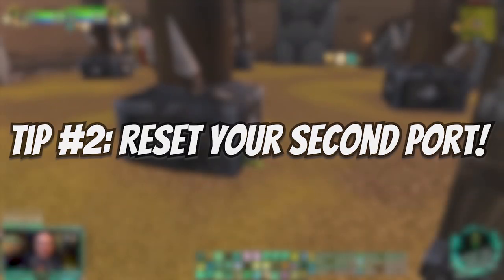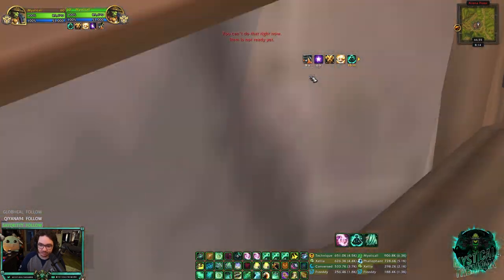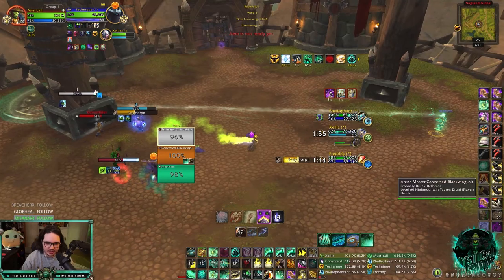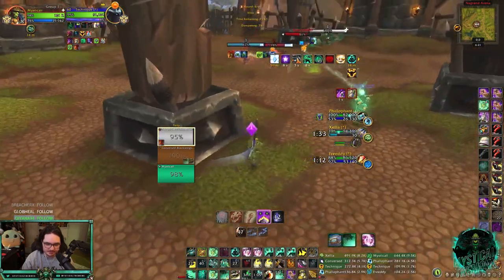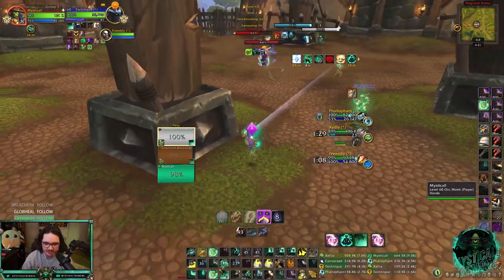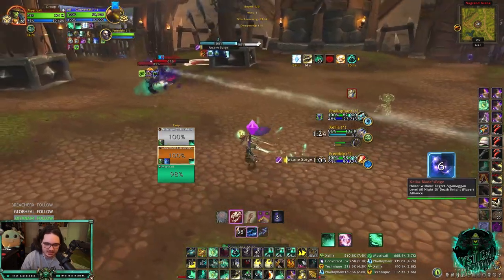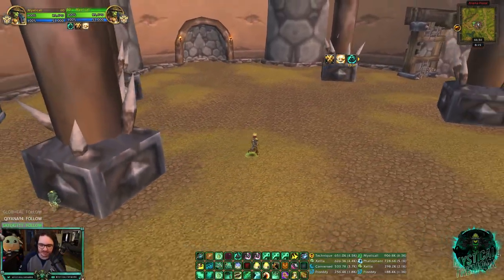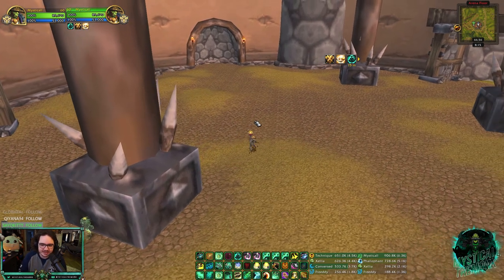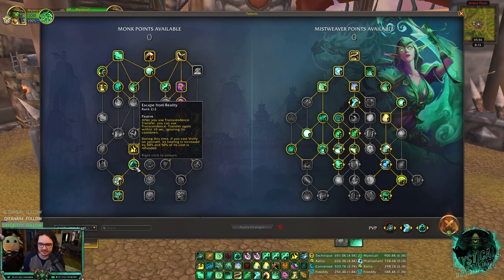Another neat trick: you can port, then reset your port and still kite away from it, then port back. I think that's going to be good versus casters. I did it the other day against Mage-Lock - I ported over to avoid CC, reset my port, went to heal, poked out a little, and they tried to Poly me again so I just ported again and avoided the CC. It's really, really good.